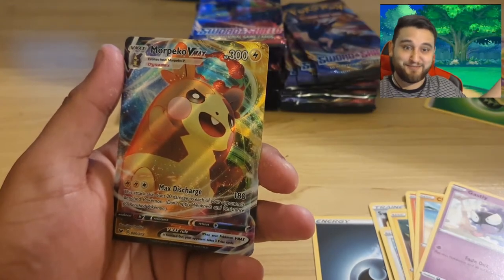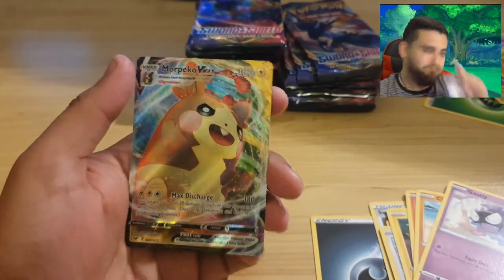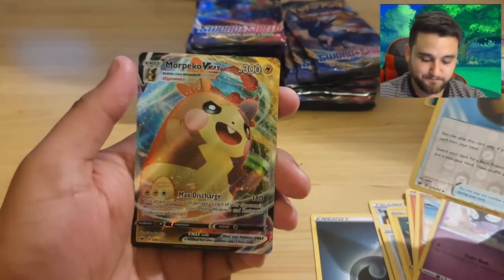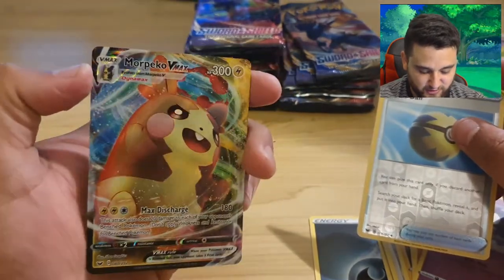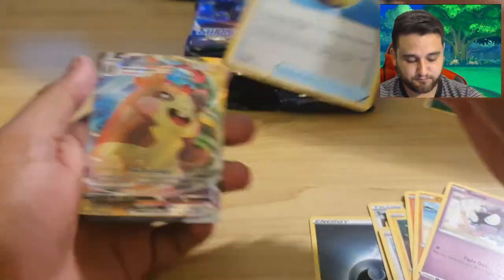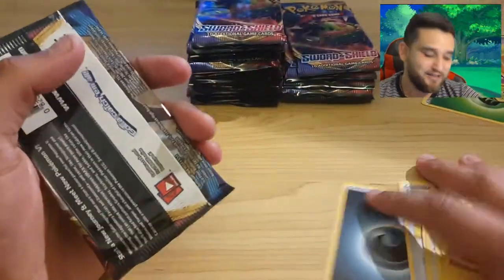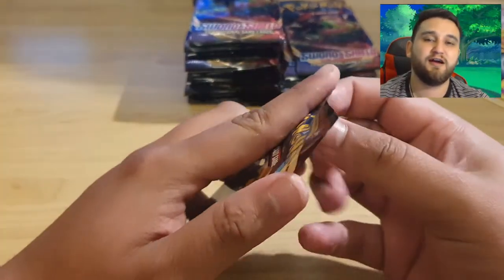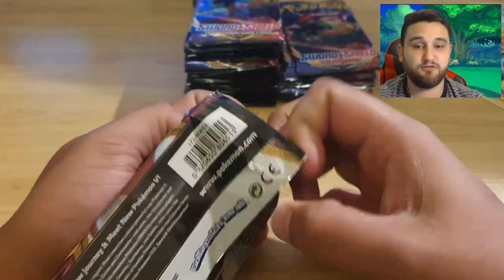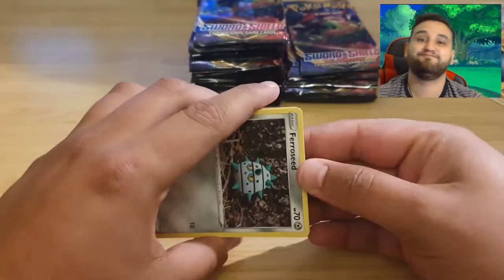I think we just got something good - yeah, that's what I'm talking about! Morpeco VMAX! Looking beautiful over there. That can go in a different pile now. I said it - I said we're going to get VMAX, we're going to get holos, we've gotten a V card and a VMAX. Now all that's left is a gold and a rainbow card. I'm happy!